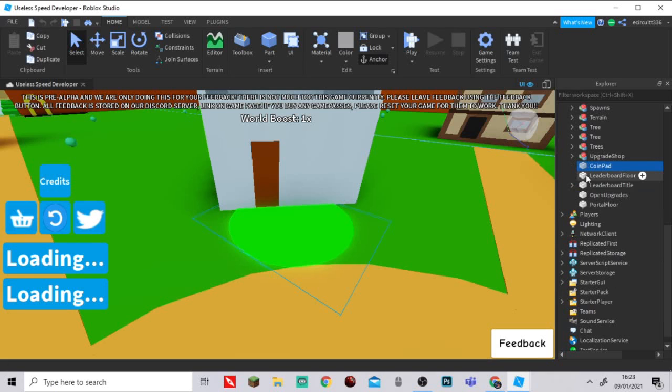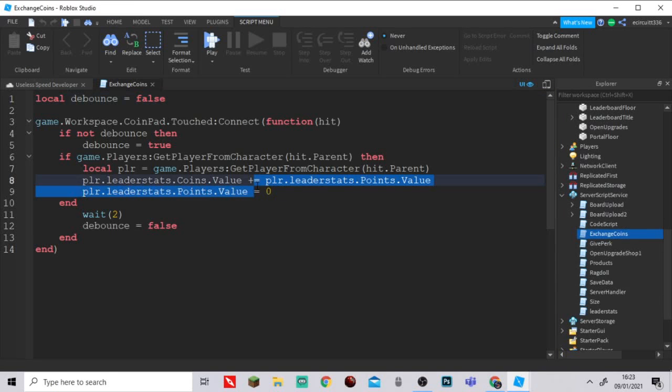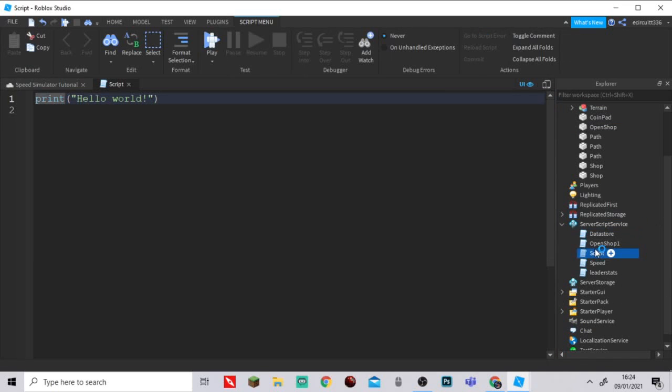It's kind of similar to the open shop script. Go to Server Script Service, hover over it and click Add, then add a normal script. I'll try my best to explain what everything's doing — I'm not the best with Roblox coding, aka Lua, but here we go. We'll call this script 'ExchangeCoins'.